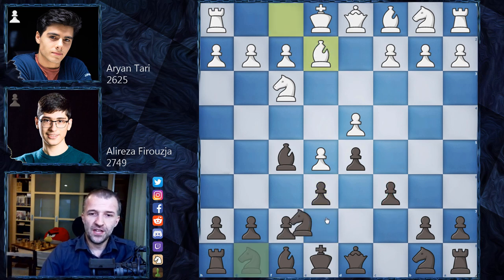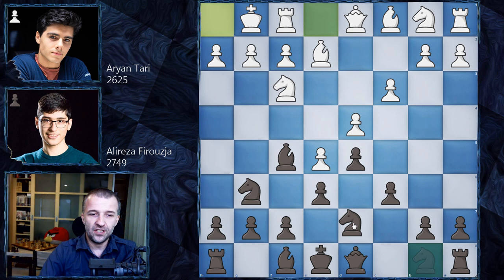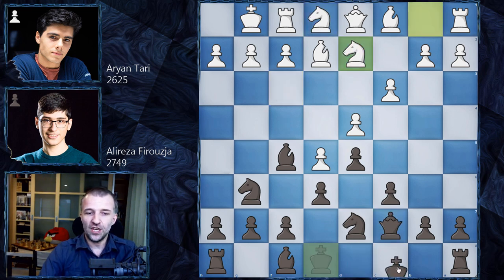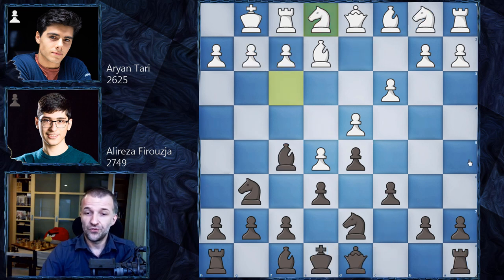We have Be2, Ne7, and now c3 — pretty standard, similar to the French defense structure. We have Ng6 and now castles by white. We have Nd7 developing the knight, and now Ne1. The idea is that black has to be very careful about the dark square bishop — it's blocked by the knight so it cannot go back. If black plays something like Qc7, Nd2 and tries to castle, then g4 can be played and the bishop gets caught. Alireza Firuzja plays Caro-Kann very often, so he knows what to do.